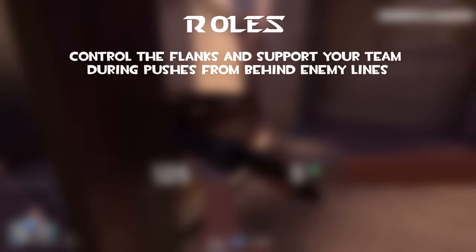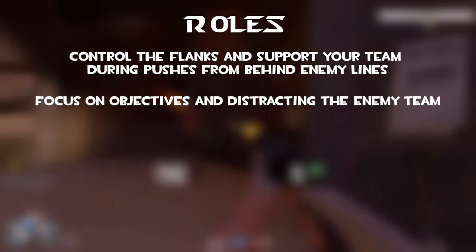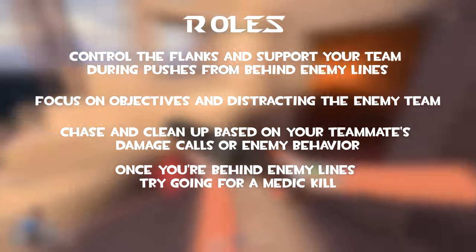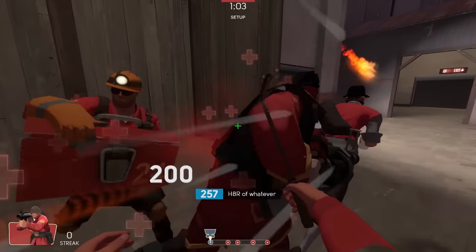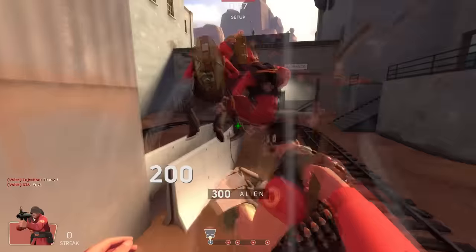Overall roles: control the flanks and support your team during pushes from behind enemy lines. Focus on objectives and distracting the enemy team. Chase and clean up based on your teammate's damage calls or enemy behavior. Once you are behind enemy lines, try going for a medic kill. Work together with your soldier as a flanking duo. The soldier often functions like a roaming soldier would in 6v6, so many 6v6 roamer strategies can be applied to Highlander as well.